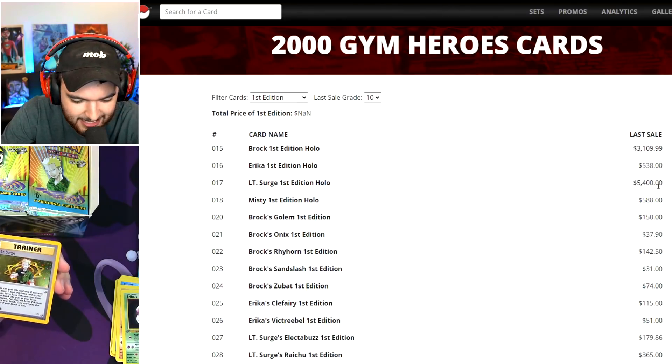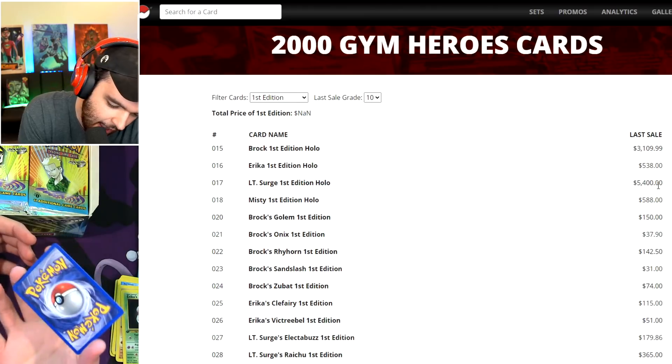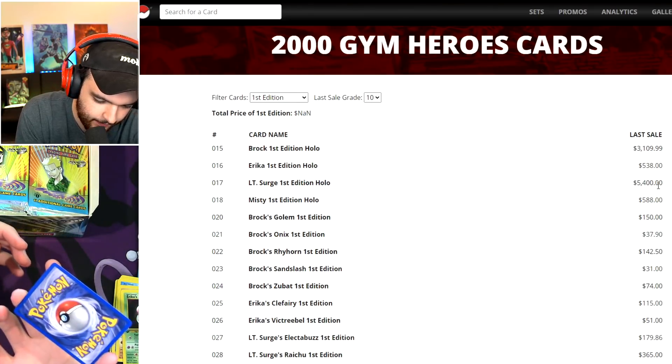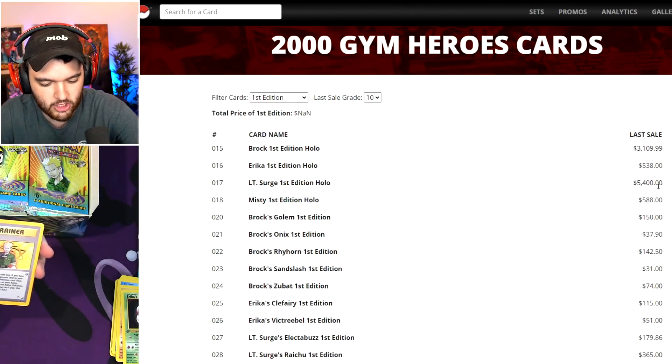Holy crap! A Lieutenant Surge First Edition holo is $5,400 in a PSA 10, and like I said this box looks pristine — great centering, almost literally perfect. This box is a huge W!